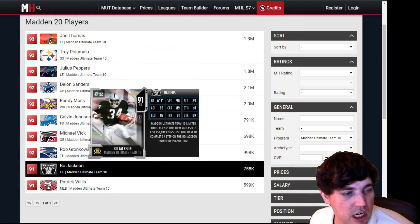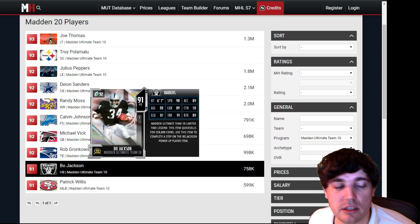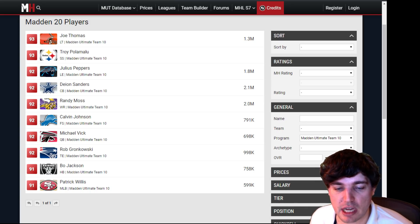Going through his stats: 89 speed, 89 break tackle, 91 truck — all very good, don't get me wrong. But he's not that great out of the backfield catching the ball, though he is a beast and hard to bring down. None of these cards are bad. It's just some of them have an easier time getting replaced.